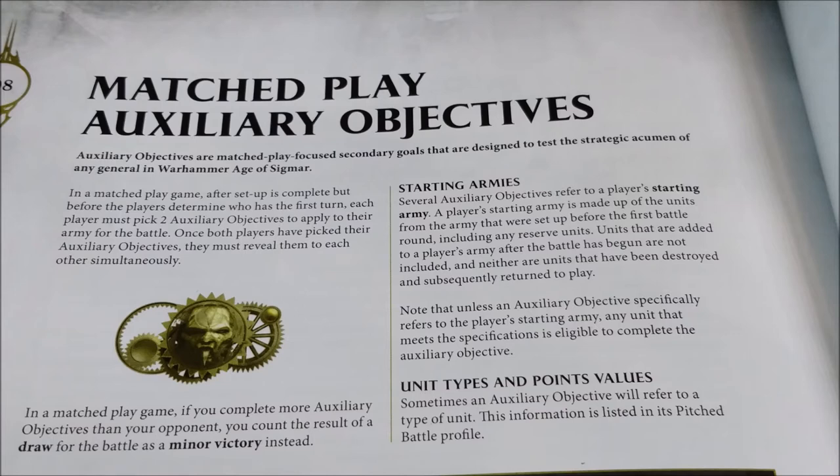Moreover, they are useful in the case of drawing, which makes them quite handy. Obviously if you win you're not interested — but are you sure you can always win? Even if you don't win, if you draw or lose, auxiliary objectives can determine tiebreaker results so you can distinguish yourself from other players with the same result. In tournaments they can also separate players who had the same major victories, determining who scored a bit more overall.